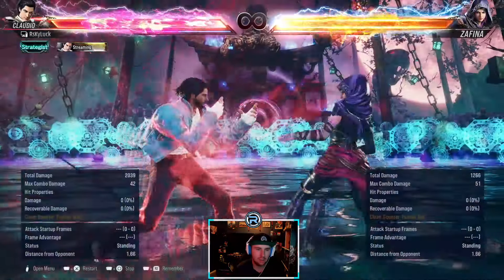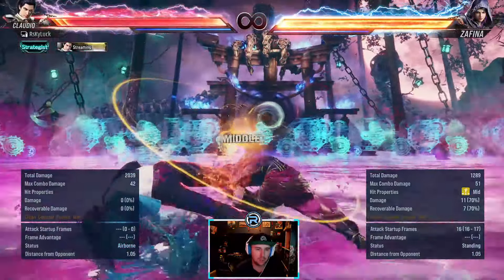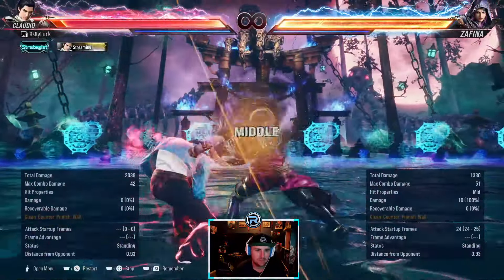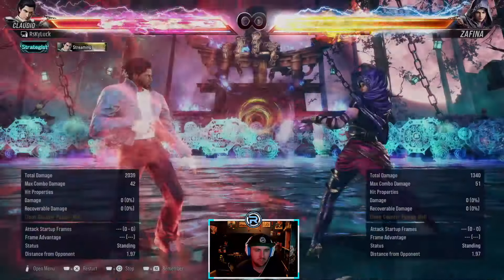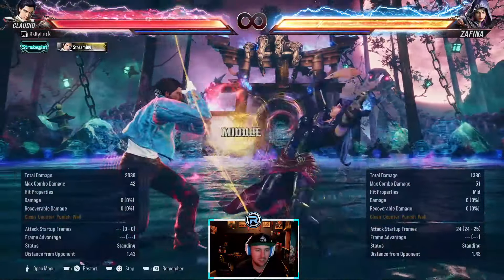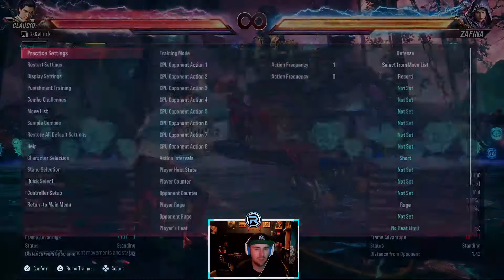If you try to punish you'll get counter hit launched. It used to be a hop kick through this — used to be able to stab that last hit as well. That changed, so probably a buff for Zafina.